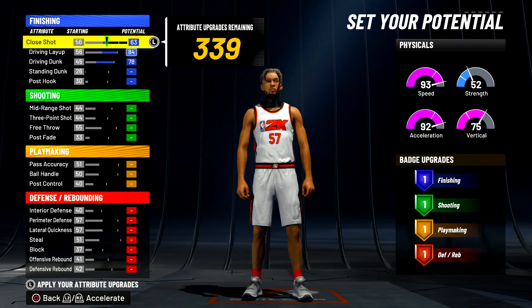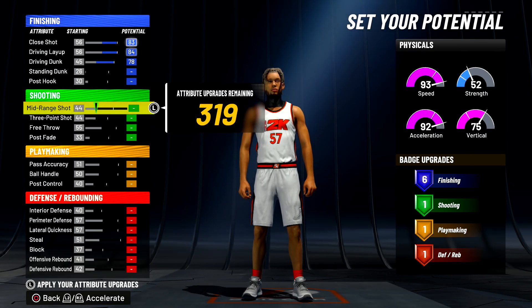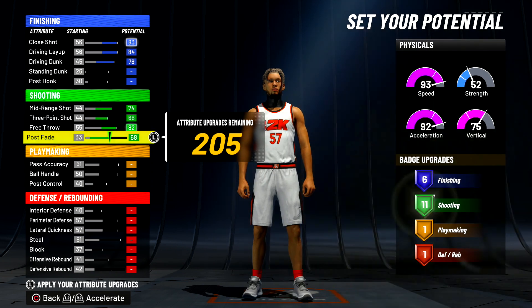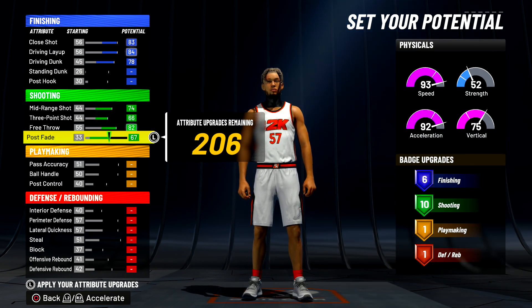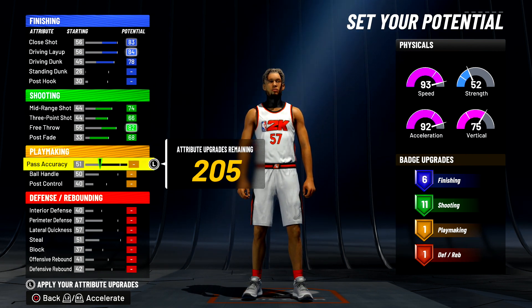You want to max out your driving layup, max out your driving dunk, and put your close shot up until you get six finishing badges. Then max out your shooting — literally everything. You can't really finesse the badges here. If you put one tick down you get 10 shooting badges; I took 11 to get the most I can.